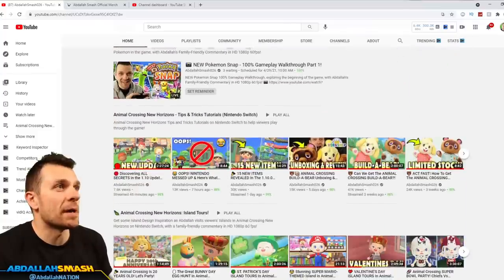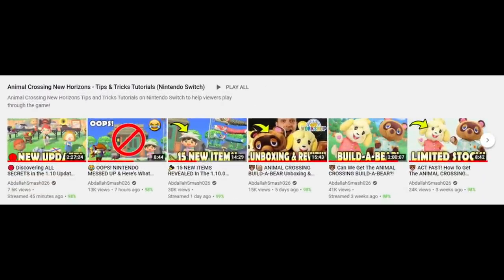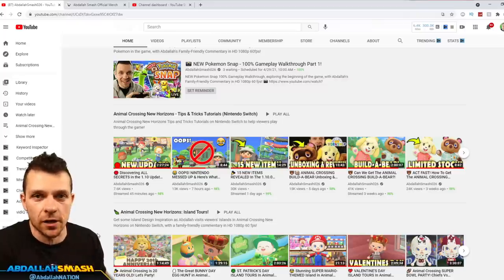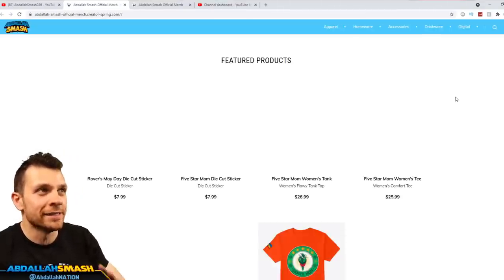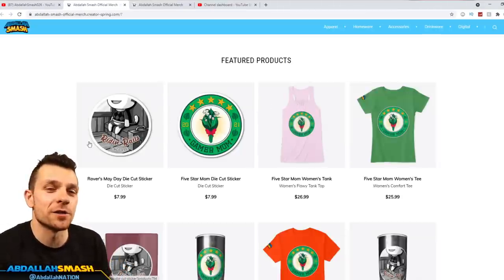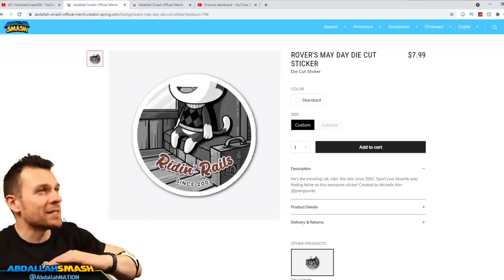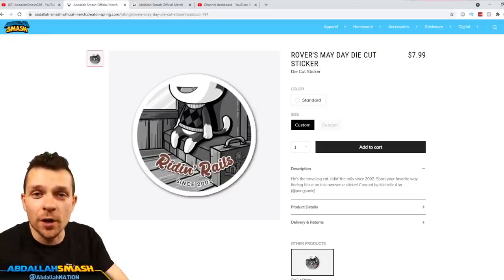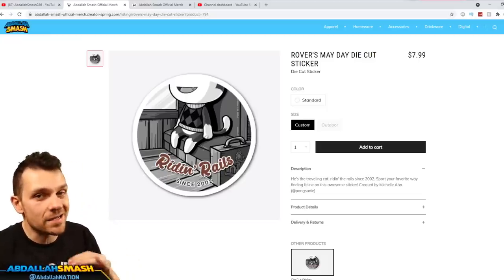Speaking of content, let's take a look on my main channel page — we've got tons of Animal Crossing Tips and Tricks tutorial videos, especially the one where we live-streamed the entirety of the brand new 1.10 update. And since we're talking about Rover and Mayday, check out our brand new merch launch. We've got a very awesome sticker with a cute little Easter egg on there. Use code MAYDAY10 at checkout to save 10% off.